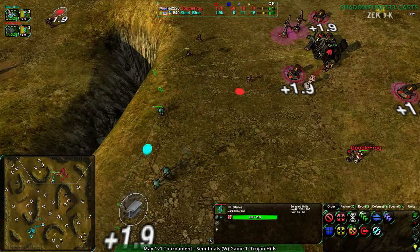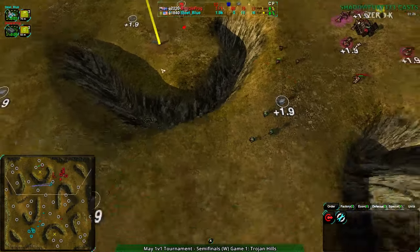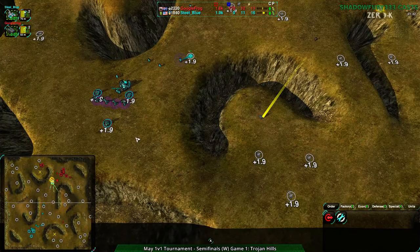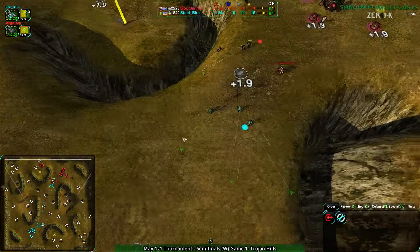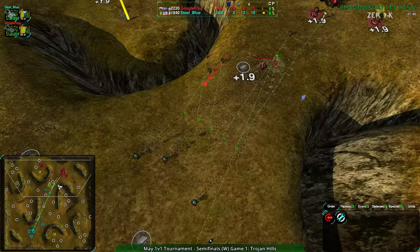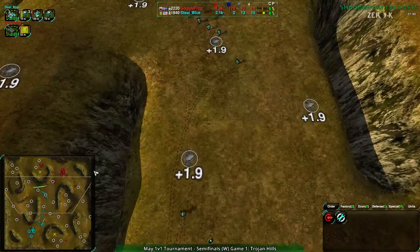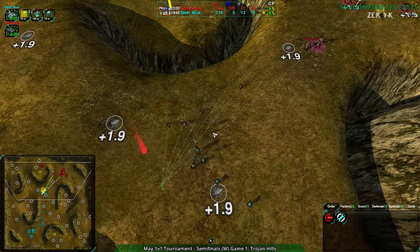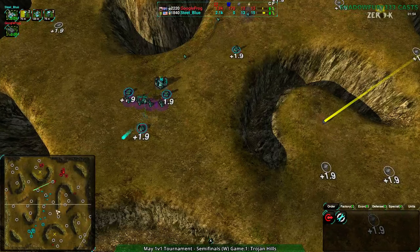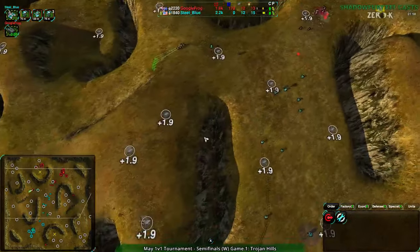In the main base, Steel Blue not able to deal a whole lot of damage - definitely gonna get pushed away easily here. Steel Blue looks like they're going around the back though, and Google Frog also going around the back, so they're picking the right choice. It's a little surprising that Steel Blue didn't actually build defenses or units around the back, because players always go around the back. There's never a reason to go around the front unless you know your opponent has the back defended. It's almost like going through the front is the trick play.